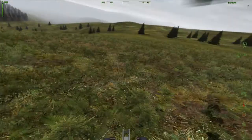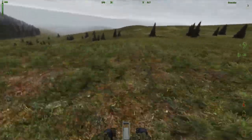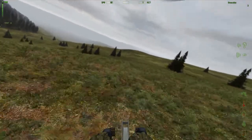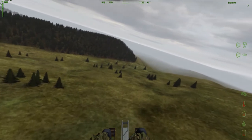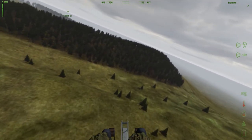I fly all my stuff in first person, so sorry to people who prefer third person. And off we go. You need to take off at a little bit above 40 — I highly recommend 50 or above. If you take off at 40, you can do it, but you're probably going to stall if you try to pull up too fast.